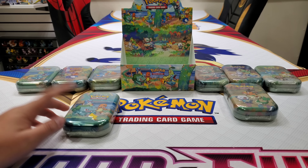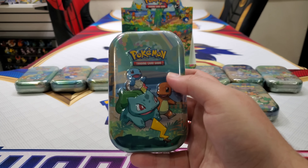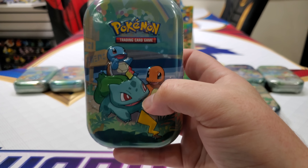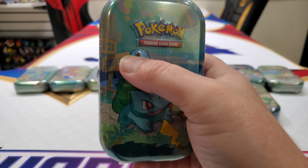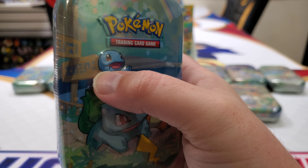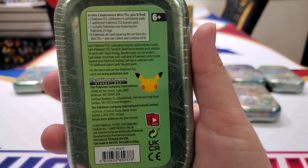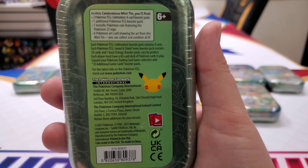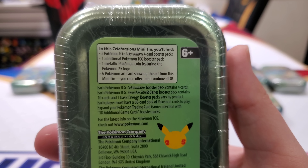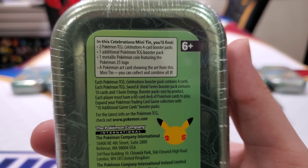You can see all three starters right there and then the secret Pokemon that's hidden there. You can see some writing on some wood — that's the language they use in Pokemon. On the back you can pause it — all the tins are going to be the exact same on the back. So if you're wondering what comes inside these mini tins, pause it right there. It has two Celebration packs and then one booster pack, so a total of three.